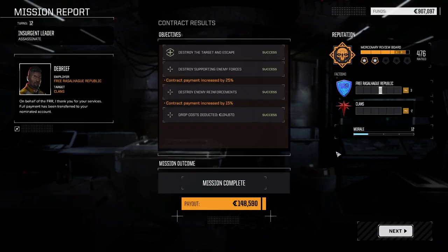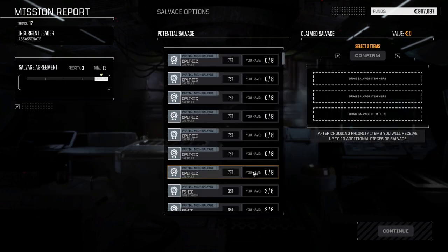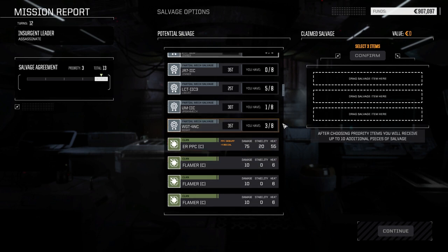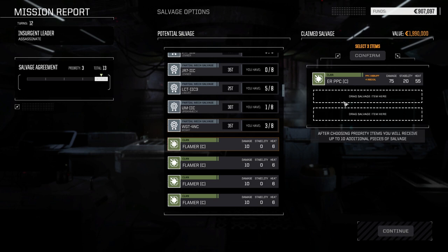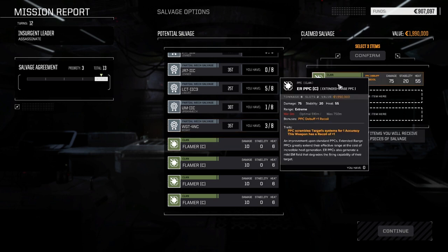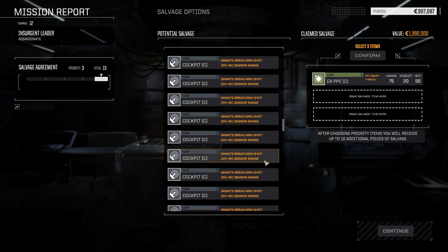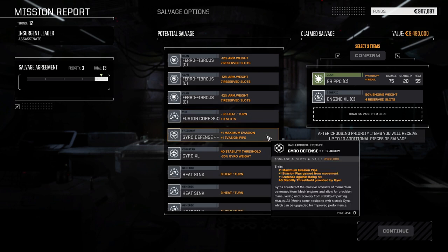Mission successful! Salvage increased by 40 — 148,000, which should cover our damages. Pylon did take some back hits but we put him in that position. Not a lot of experience but I don't really care about that. Look at all these juicy parts! Three Fire Starter parts. No Jenner parts. ER PPC Clan — heat 55 though. 75 damage — we do have a PPC capacitor and the Clan exchanger still. Clan Gauss rifles, another Clan LRM 20, lots of clan cockpits, clan endo, clan XL engine — god there's so much good stuff. Defense gyro — really good too.